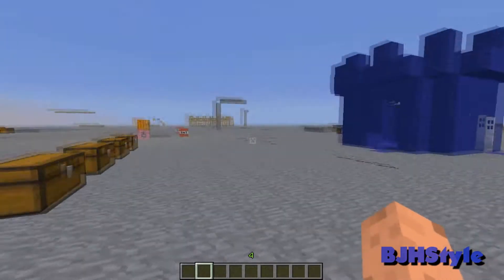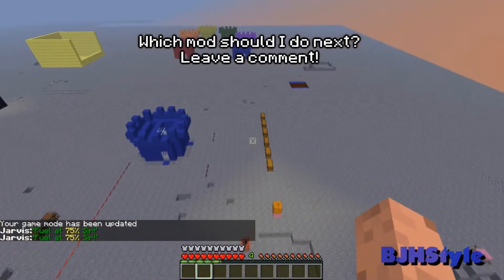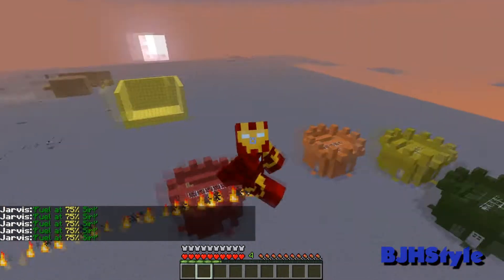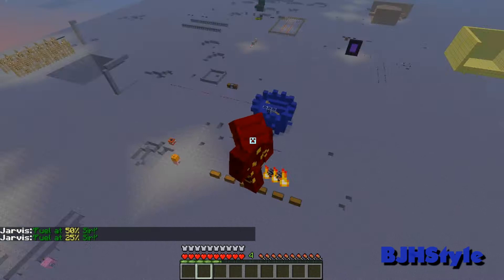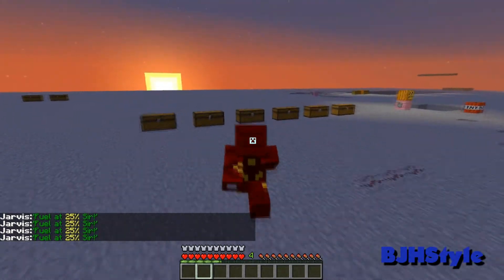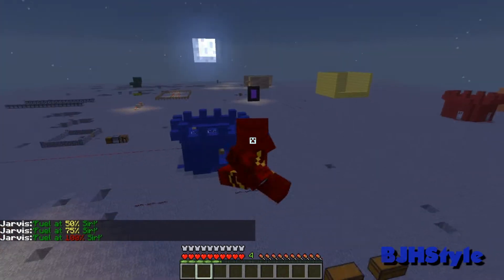I'm in creative but even in survival I can fly. JARVIS is actually telling me how much fuel I've got. When I'm flying, fire comes out from between my legs. My fuel is almost going down, but when I'm on the ground it goes back up — now it's 75, now it's 100 — so I can fly around again for a long time.